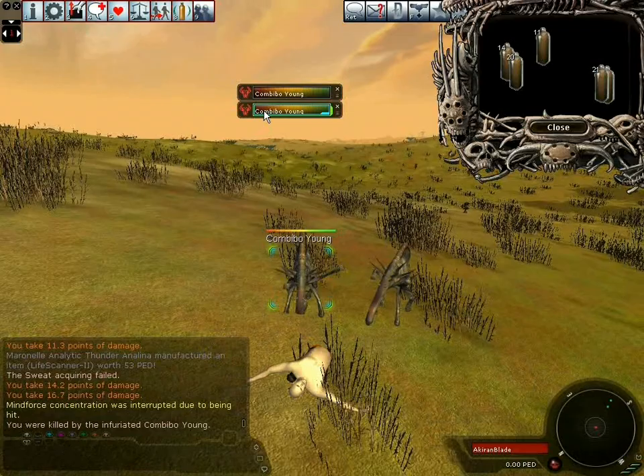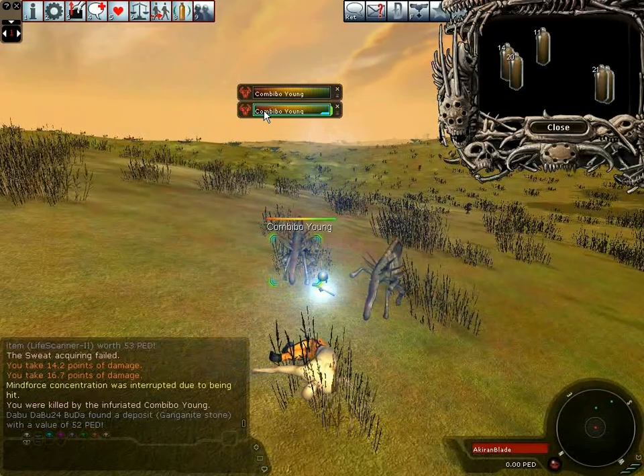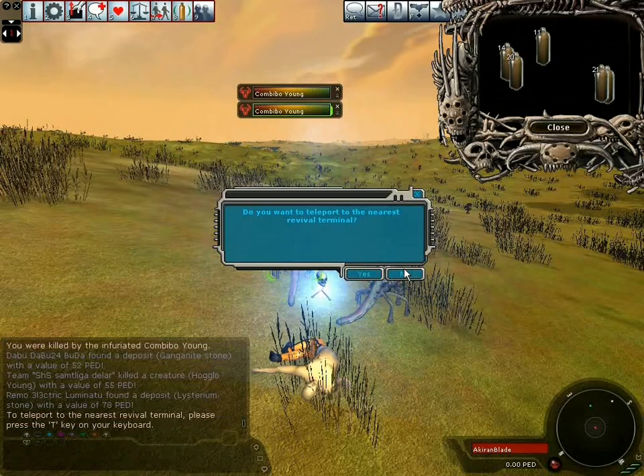As you can see, eventually you may well die. But don't worry — you can simply go back to town by reviving. Here is the message asking you whether you want to be revived. Typically you would say yes. If you say no, even by accident, don't worry — you can press T to get the teleport command back.